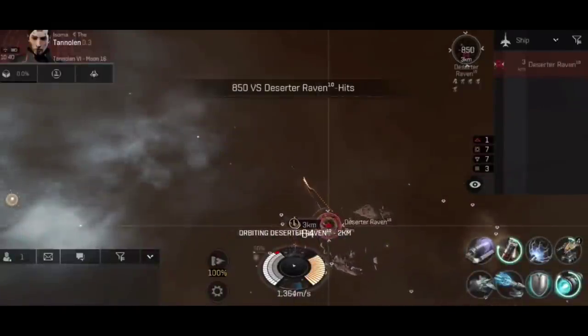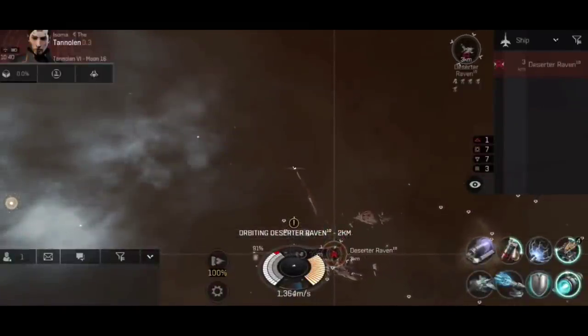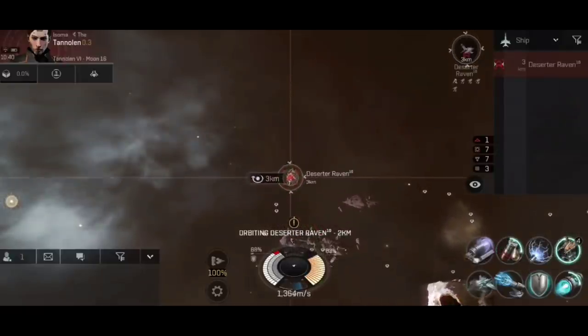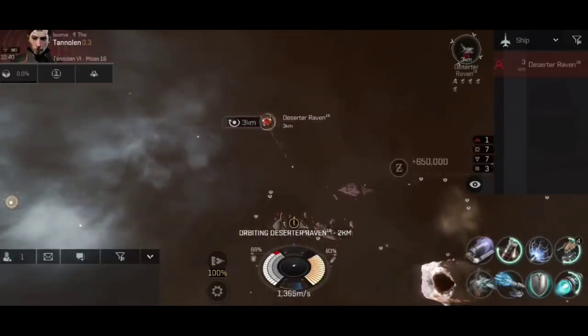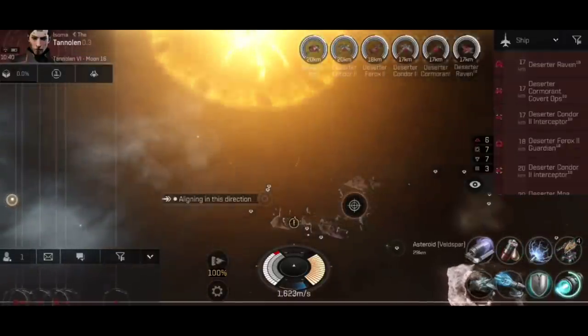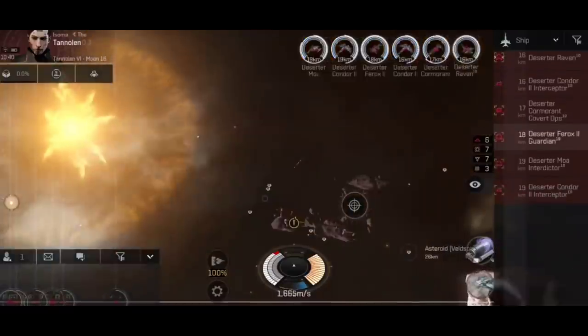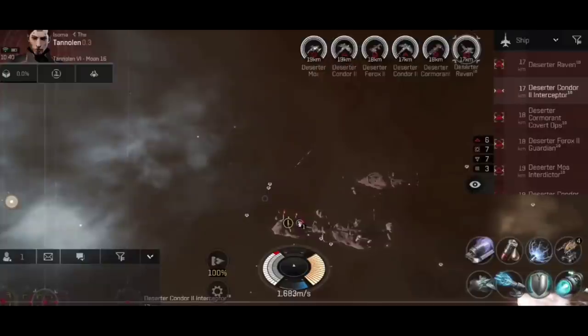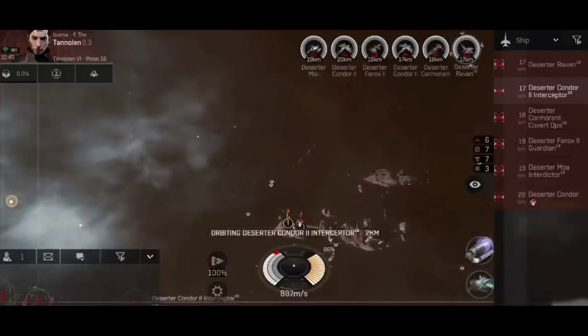At this point we're about nine minutes into this anomaly — which when you consider it's a Tech 10 anomaly being taken out by a destroyer using only meta level 6 gear, I personally don't think that's too bad. But boy am I happy to see the end of that Raven — I think a good half of that wave's time was just taking out the Raven. And here come those lag spikes. Yay, good fun times.